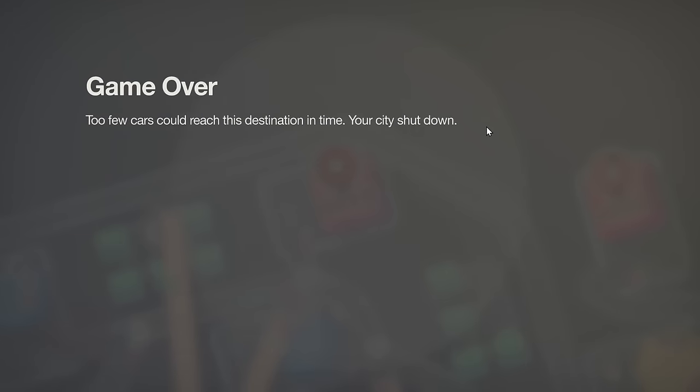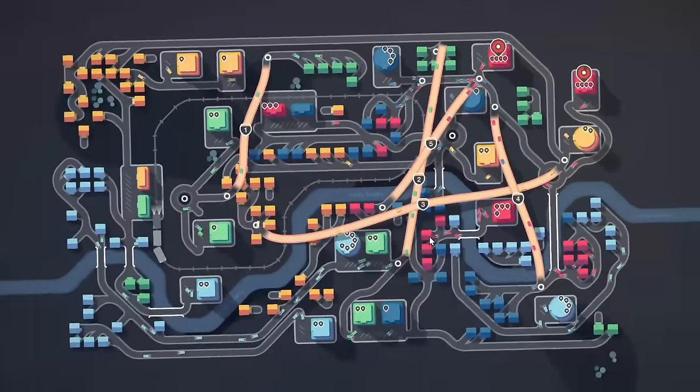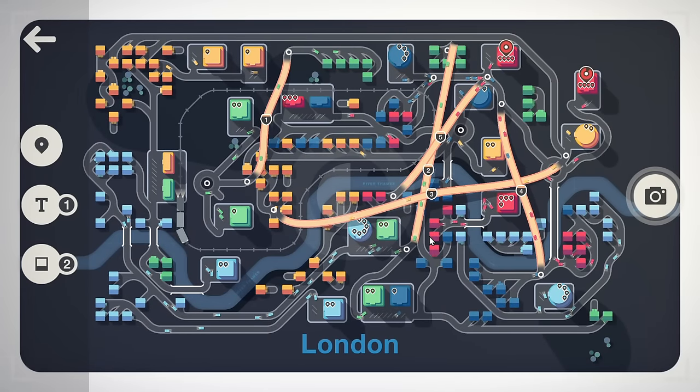Too few cars — $2,491. Oh, it was going well. Okay, so there are a couple things I've learned in this first playthrough.